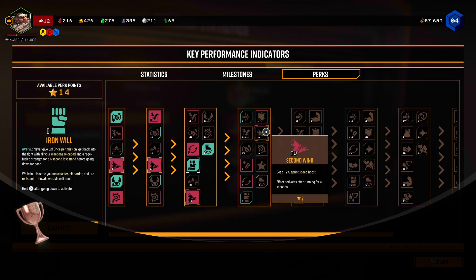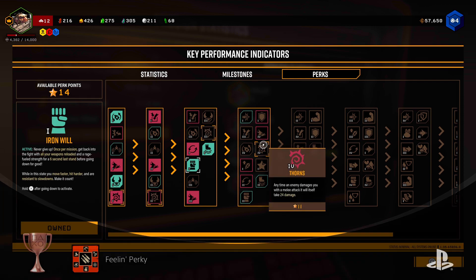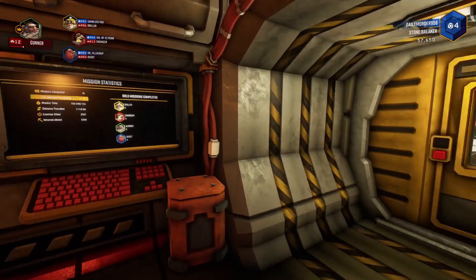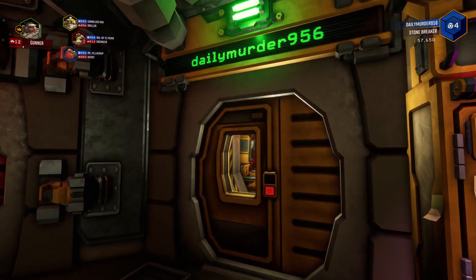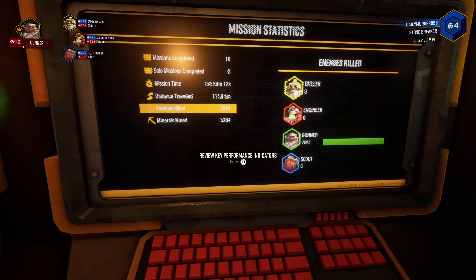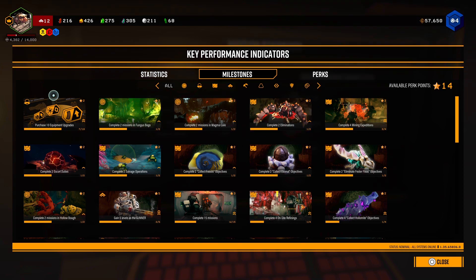I unlocked the fourth perk — I can use Third Wind! Have you guys checked your perks? Go to your room and look at the computer screen where all our names are, then press square. Under milestones it should tell you.